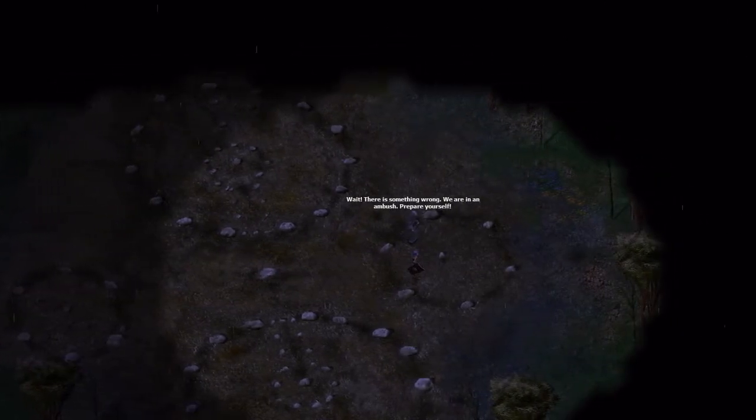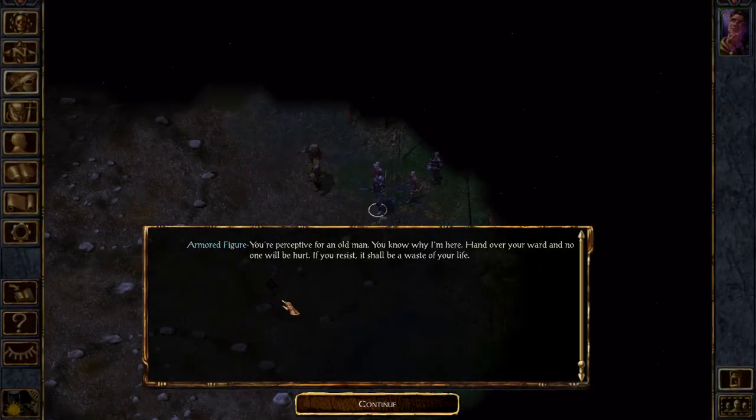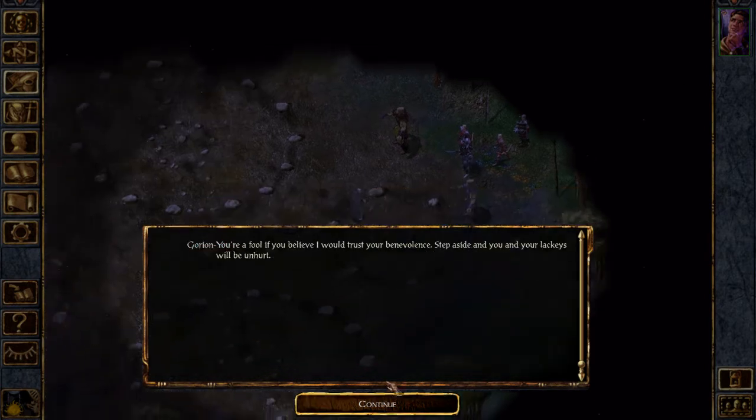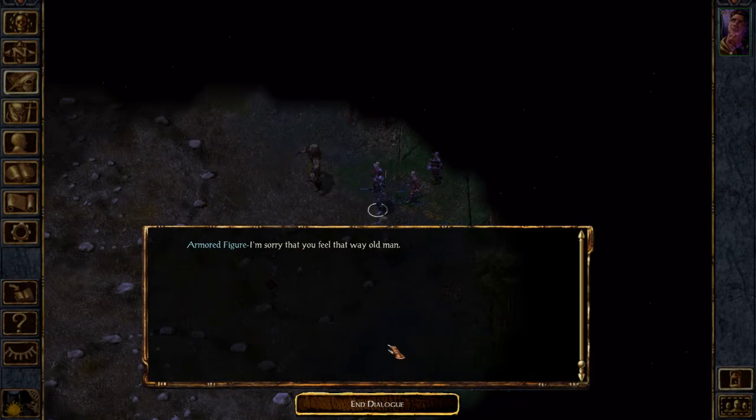Wait, there is something wrong. We are in an ambush. Prepare yourself. Your perceptive ward won't ban. You know why I'm here. Hand over your ward, and no one will be hurt. If you resist, it shall be a waste of your life. You're a fool if you believe I wouldn't trust your benevolence. Step aside and you and your lackeys will be unharmed. I'm sorry that you feel that way, old man.